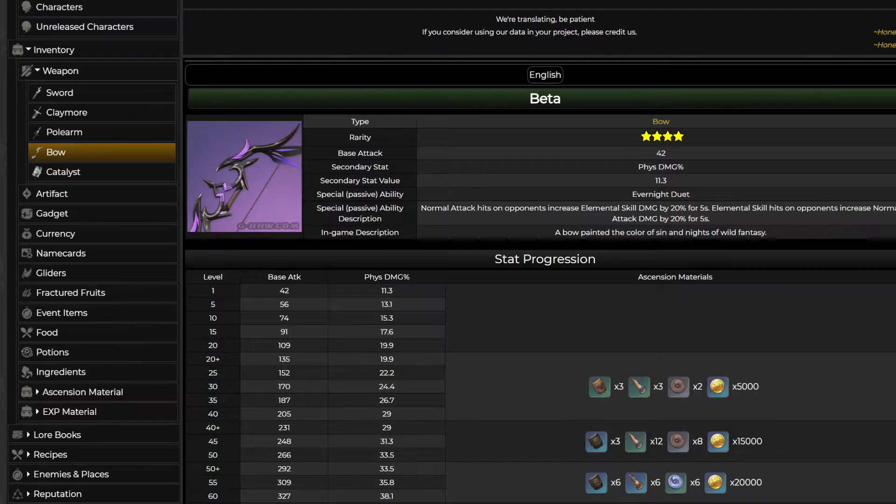The new 4-star bow, Mitternachts Schwerter — by the name and its style, I think we all know it's Fischl's weapon. Its secondary stat is Physical Damage. Its passive is: normal attack hits on opponents increase Elemental Skill damage by 20% for 5 seconds, and Elemental Skill hits on opponents increase normal attack damage by 20% for 5 seconds. It looks like a perfect weapon for Fischl if you have her actively on the field.